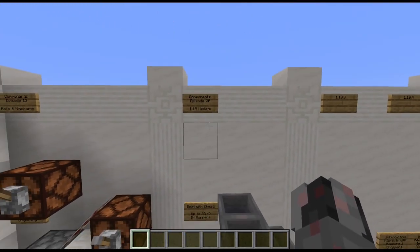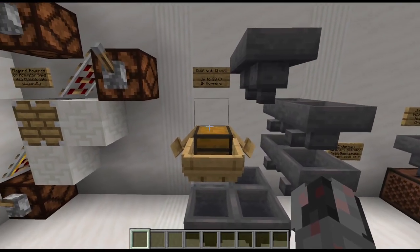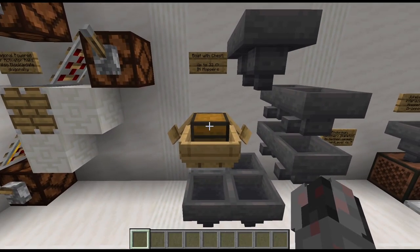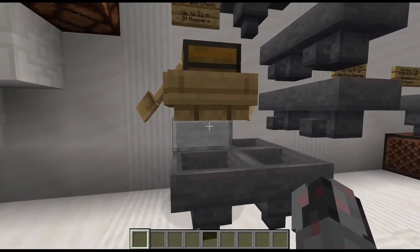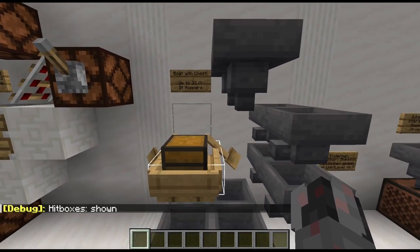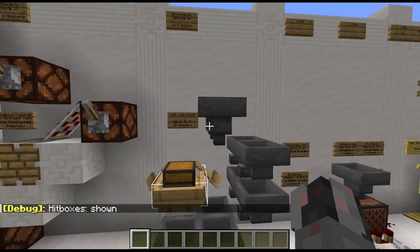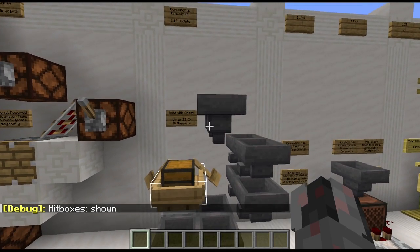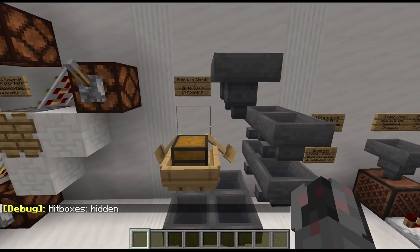Next, in episode 20 I talked about the 1.19 update and specifically about the boat with chest, and here I missed that if you put the boat on top of a half slab, the hitbox will actually reach into the next space above, so you can have a total of 33 hoppers going into that boat with a chest, and not only 21 as I said in the previous episode.